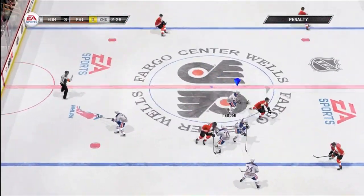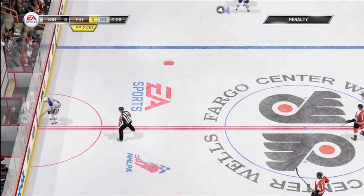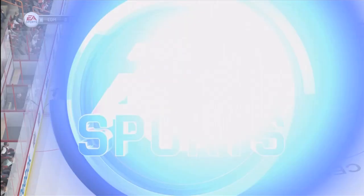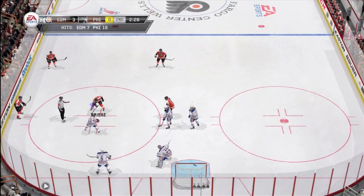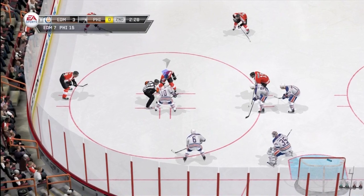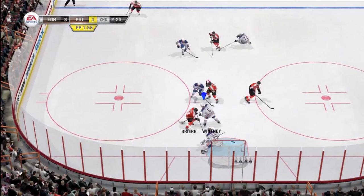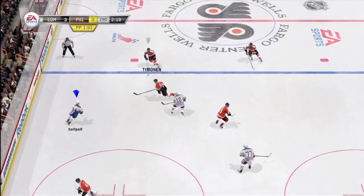I take a penalty trying to stick lift, but you're gonna take penalties if you try to stick lift. You won't get caught out as much, and being shorthanded online isn't as big of a deal as what you think. You can score a lot more shorthanded online than offline, and honestly you're really not that shorthanded.